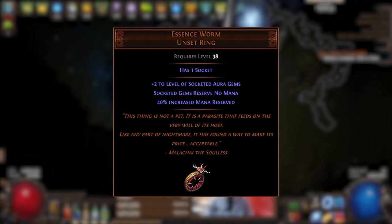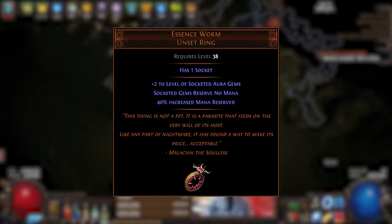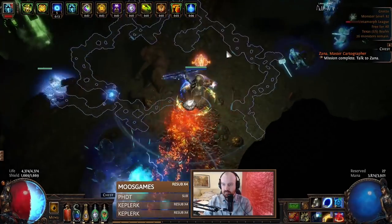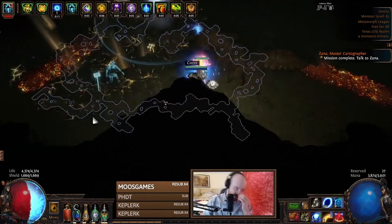And then Essence Worm, because we are running Zealotry in this build. It is the best in slot choice in terms of auras, and it's going to reserve a ton of mana unless you use an Essence Worm. So Essence Worm with Zealotry in it — pretty much non-negotiable on both of them, unless you want to make some significant changes to the overall build.